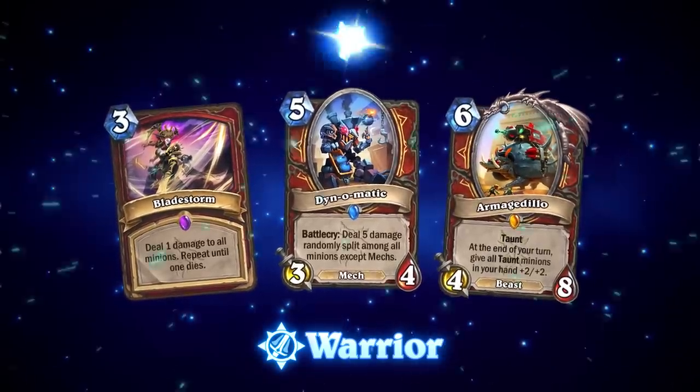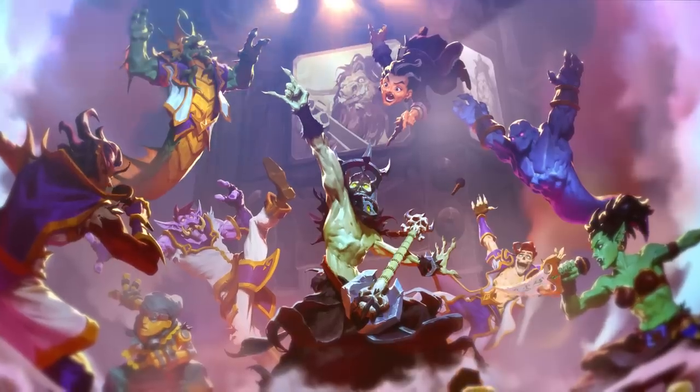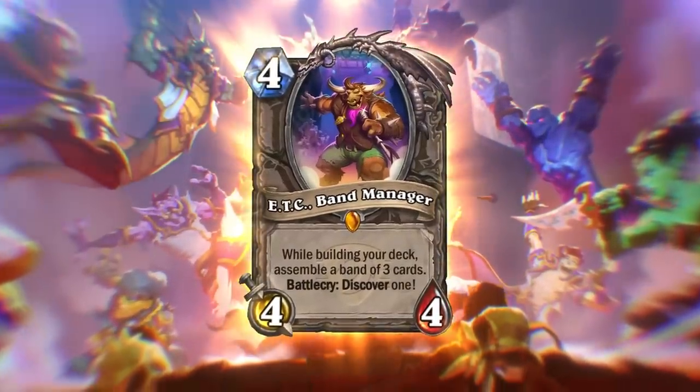That wraps up our class highlights for the core set — we can't wait to join you for an adventurous Year of the Wolf. Something we're excited to do throughout the year is to be more flexible with our core set in general, whether that means balance changes, rotating cards early, or introducing new cards during the year to support expansion releases. Be sure to check out the Year of the Wolf blog for the full list of changes. Finally, we have the Festival of Legends kicking off in just a couple of weeks, so get your favorite band tee and mixtape ready because it's gonna be a banger. You can log in right now to get ETC Band Manager as a free login reward during pre-purchase. Until next time, we'll see you in the tavern.